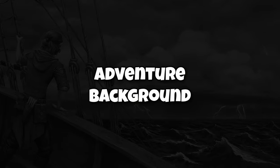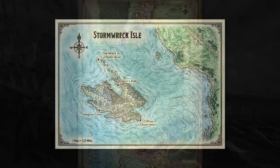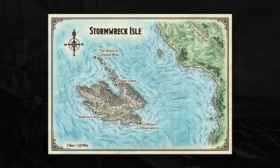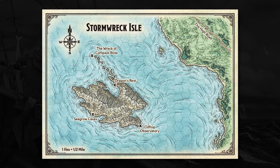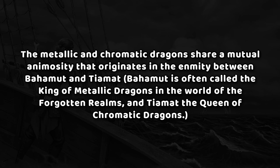Dragons of Stormwreck Isle takes place along the Sword Coast in the Forgotten Realms, which is really the flagship setting for Dungeons & Dragons. It starts off by giving you some good foundational information about Bahamut and Tiamat and why metallic and chromatic dragons don't get along. According to legend, two families of dragons came into being in the very first days of the world's creation. Bahamut, the noble platinum dragon, made the metallic dragons — gold, silver, bronze, brass, and copper. Cruel five-headed Tiamat made the chromatic dragons — red, blue, green, black, and white.